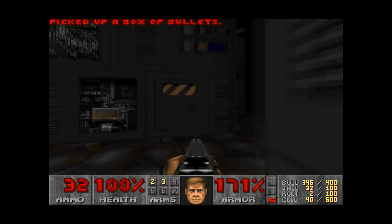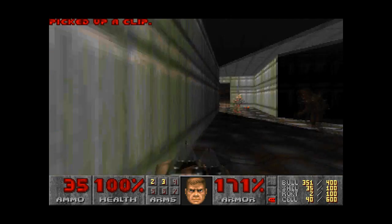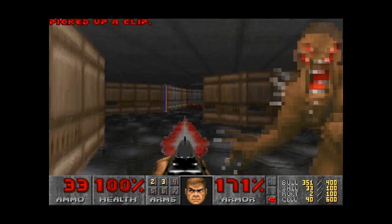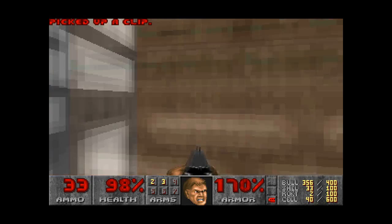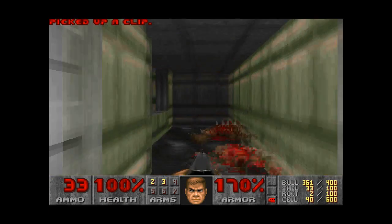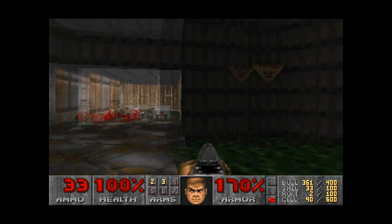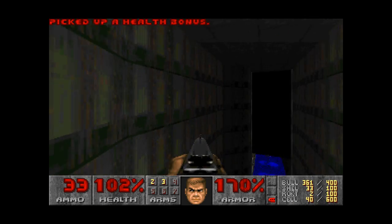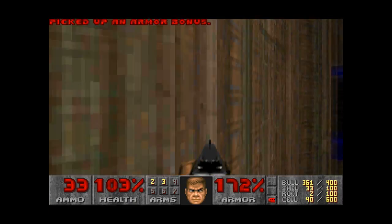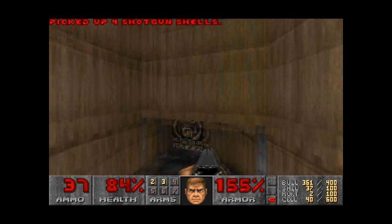So we'll move on to the very next secret, which is getting to the room where you can see the chainsaw but you can never actually reach it — which is just up here. Drop down here, and there's only one secret left to find on this level, which is instead of going down the elevator, which has got some lovely shotgun shells on, hit space on that and just run through there. And that's it — that is this episode, one hundred percent of all secrets.